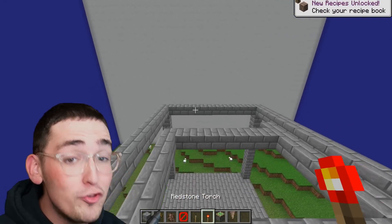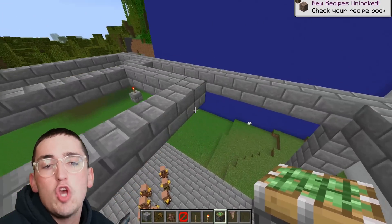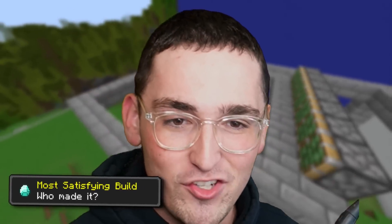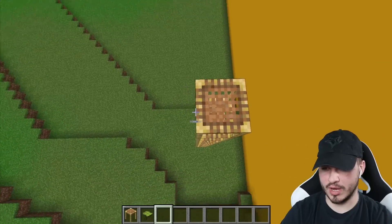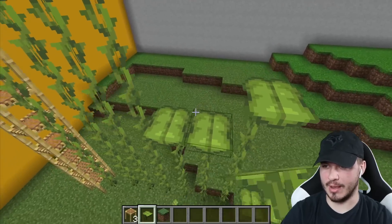I had the idea to go for the little dripstone technique, which happens to be one of my favorites — it just looks so cool. Whoever builds the coolest hack in this video, let me know in the comment section — I'm gonna be pinning a bunch of you guys. Now we gotta set a bunch of drip leaves up — this is gonna be satisfying, I'm calling it.